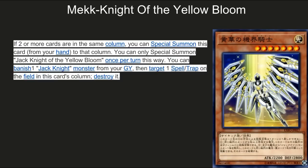Next up, Mech Knight of the Yellow Bloom. If there are two or more cards in the same column you can special summon this card from your hand. This way you can banish one Jack Knight from your graveyard and target one spell or trap card on the field in this card's column and destroy it. So it targets a spell/trap and destroys it in the same column. It's okay — I like the attack power but it's just okay at best, maybe a one-of.